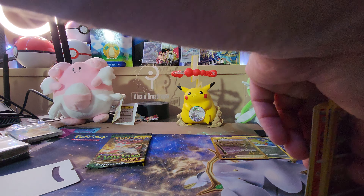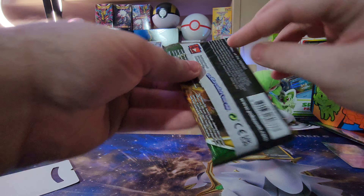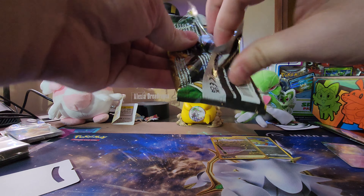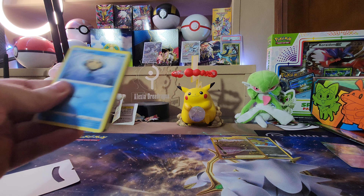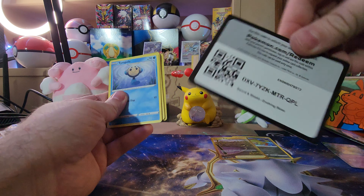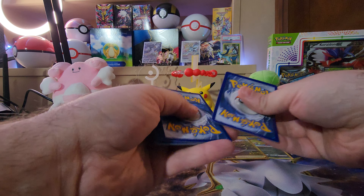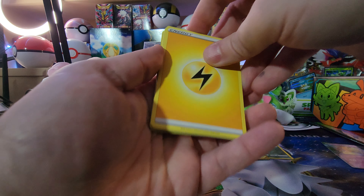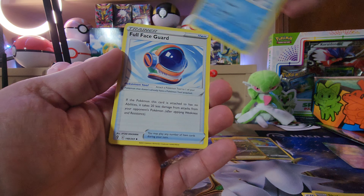I just want to make this video quick, showcasing the new box that's out. If you're also looking for Evolving Skies, it does showcase it on the box — but with these kinds of boxes they sometimes say they've got this and that in there, and it turns out to be just a seeded pack and you don't even get it after like 20 boxes.